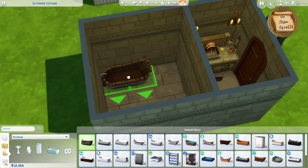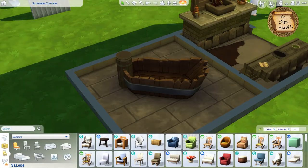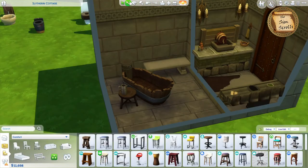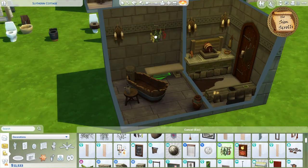Next I added a room for the actual bathtub because I kind of forgot about that initially and then realized your sim would need to be able to bathe themselves. Although I think in medieval times they only bathed like once a year, so maybe this part's not necessary, but I assumed no one would want a bunch of stinky sims so I added it.